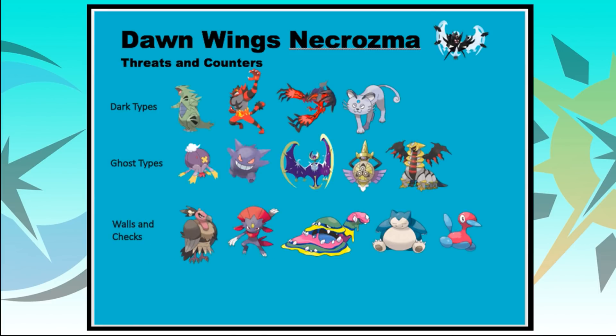Moving to the Threats and Counters table: Dark types are a big problem for Dawn Wings Necrozma and you'll need solid support against them. The main threats are Tyranitar, Incineroar, and Yveltal. Persian is another one. Combinations like Tapu Koko and Persian are really difficult to deal with — you can break Shadow Shield, chip Necrozma, then finish it off with Persian's Foul Play or another Dark-type attack, given how heavy that weakness is.